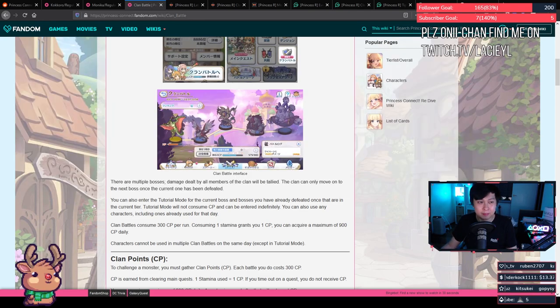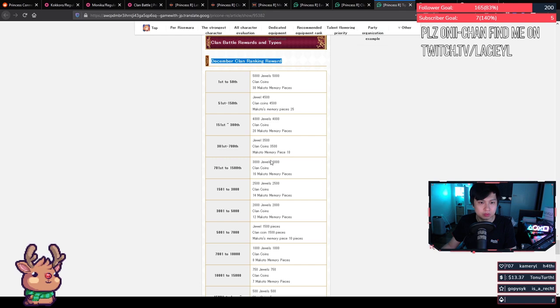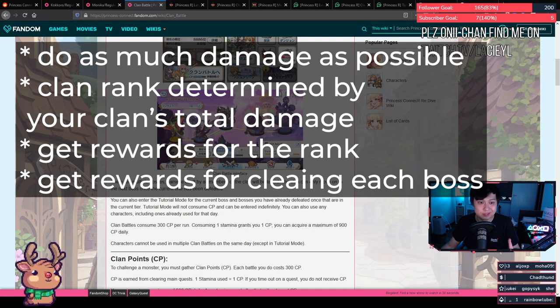Your clan's total damage determines your clan's ranking against all other clans, and you receive rewards aligned to your ranking — the better the ranking, the better the rewards. For example, first to 50th clan gets 5,000 duels, clan coins, and 30 Makoto pieces. You can use the clan coins to buy more Makoto pieces — priority for this shop is 5-star Makoto, get her UE, then think about buying something else. You also get a small reward every time you kill a boss, which includes standard equipment, coins, shards, etc.